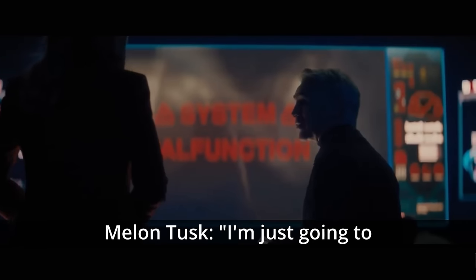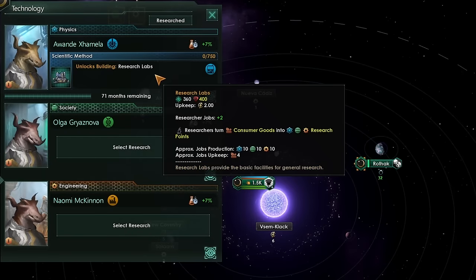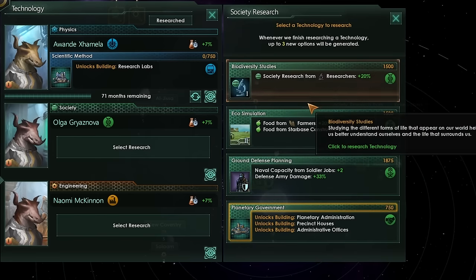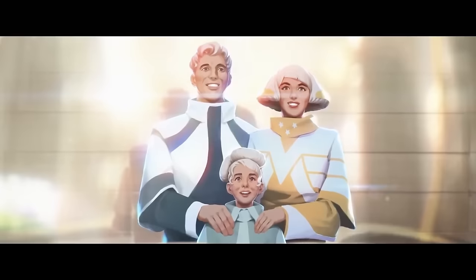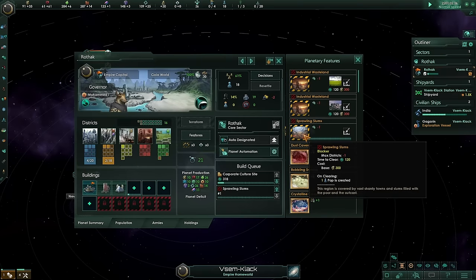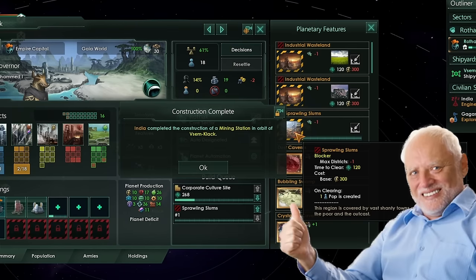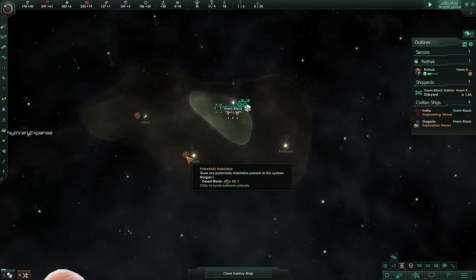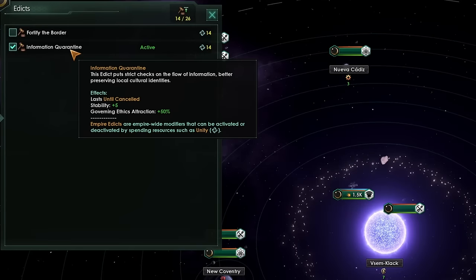With such a successful start to our exploration of the universe, let's invest in researching the scientific method — I'm being told it might come in handy. Our lord and savior Milan Tusk brings you a message of prosperity: our expansion into the stars is going really, really well, don't worry about it. In his infinite generosity, Milan Tusk will be clearing the sprawling slums of our homeworld — all citizens are being transferred on our very first colony ship to a planet far away in a different system. Rejoice, citizens, for they have been selected.